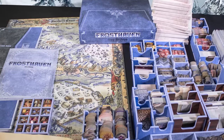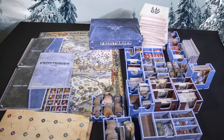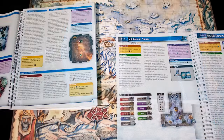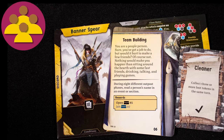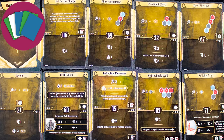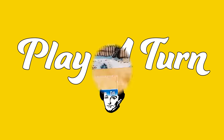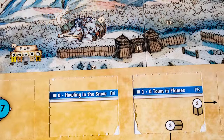Can you help the township prosper and thrive in the face of a rising darkness? Frosthaven is a massive campaign but it's made up of scenarios which each have their own objectives. Semi-cooperative: each player is working together to defeat the monsters but each has their own personal goals. Card management: your cards represent your powers but also your energy. Character development: characters get better gear and skills throughout the campaign.